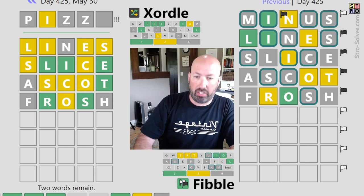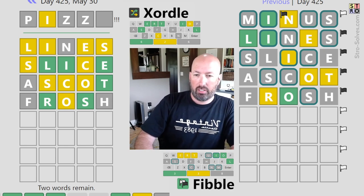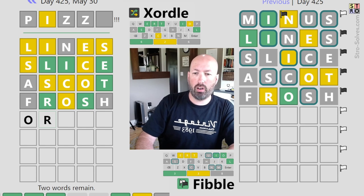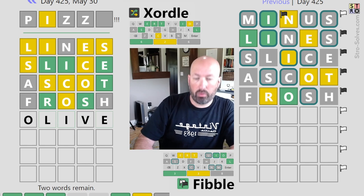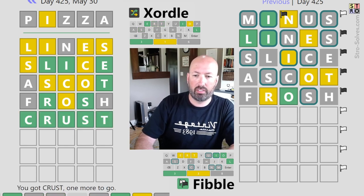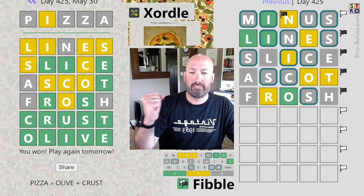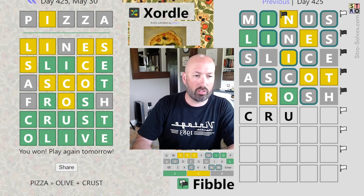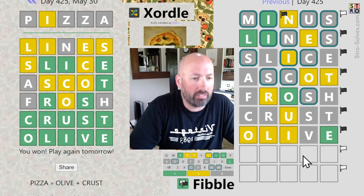We've got L, R, and T and E at the end. The O now has to be at the beginning — O, R or O, L... Olive! It's pizza! We're going to have toppings. We're going to have Olive, and the other word is Crust. It's Crust and Olive. So we have to guess Crust and Olive — all right, now we can solve this thing, hopefully.